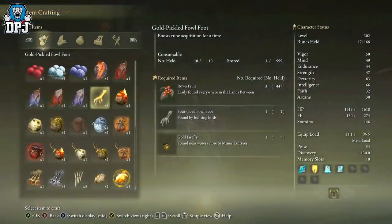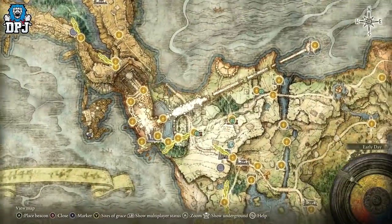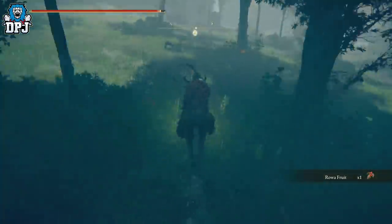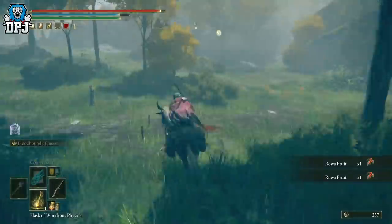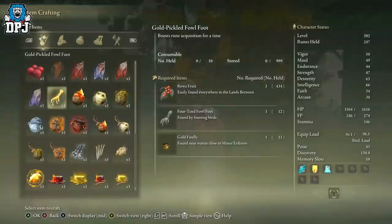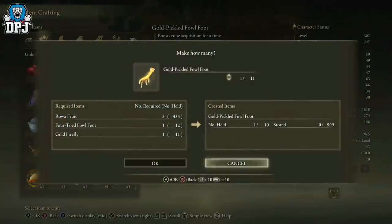And lastly we have the Rowa Fruit. These can be found all over the map, but I found a great location just by the War Master's Shack, as you can see on screen now. There are tons around here, so just run around in circles and you'll get a lot. Then it's as simple as going into your crafting menu and crafting as many of these Gold Pickled Fowl Feet as you can.